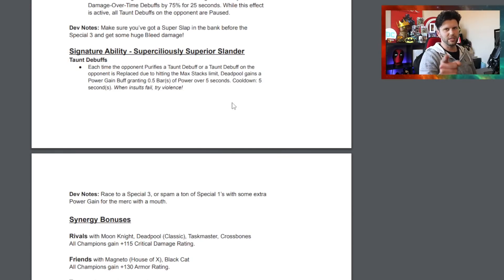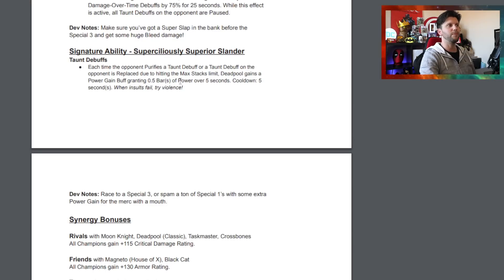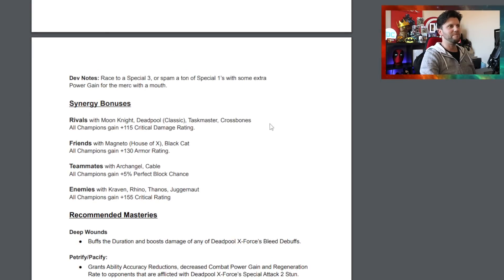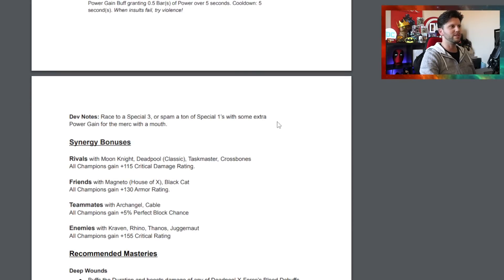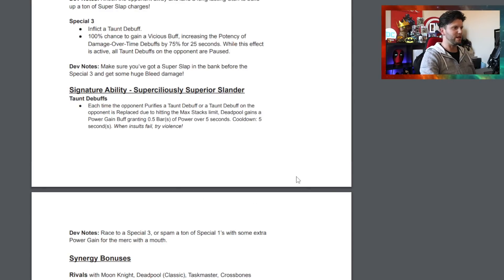The signature ability: each time the opponent purifies a taunt debuff, or a taunt debuff is replaced due to hitting max stacks, Deadpool gains a power gain buff granting 0.5 seconds of power over five seconds. That can be very good for rotating to SP3s - spam SP1s with some extra power gain and race to an SP3. This depends on who you're going up against, such as Karnak who shrugs off debuffs.